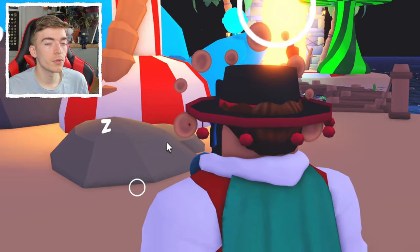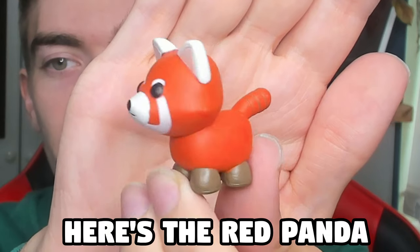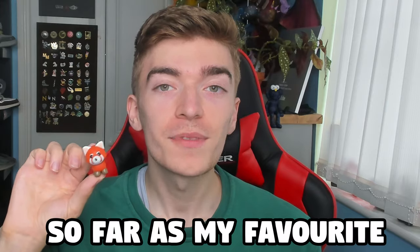Now let's hatch some more eggs and see what other toy codes we get. Here's the red panda — it's pretty cool, so far my favorite, but it's not quite a shadow dragon or a kangaroo. This does dye your fingers blue by the way. And we got another regular egg that looks like it's peeing.